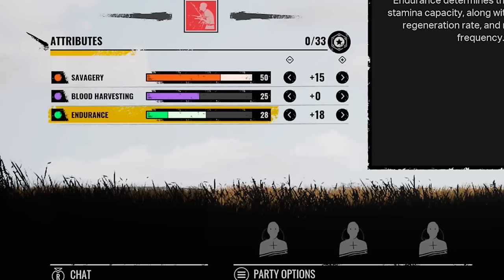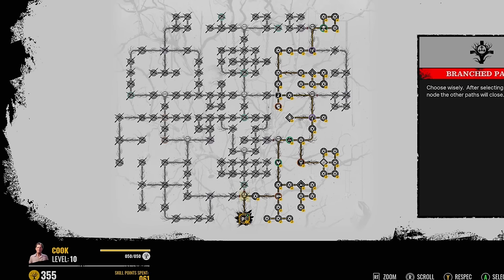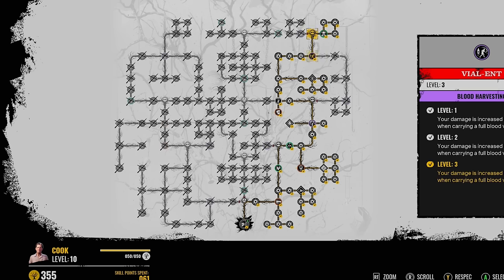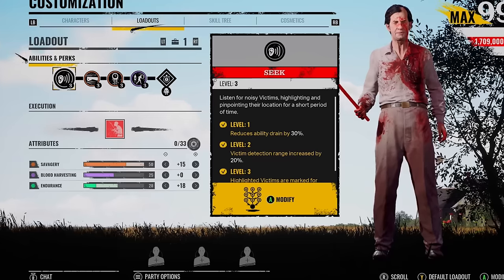We max out the damage up to 50. The endurance, we completely max out, and he's got baseline 25 blood harvesting. To get this quirky build, you need to start on the right side. You're going to pick up Big Swings and everything else on there. I had Tenderizer as well — if only we could use it too. It would be the ultimate damage build, but we can't. Let's get into a few games with my favorite build.